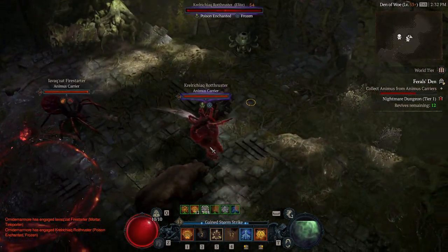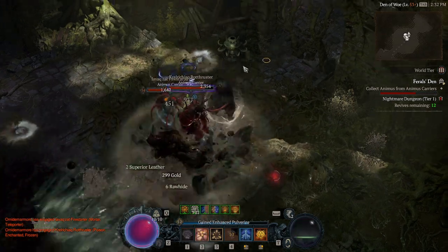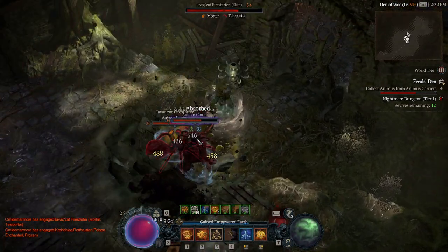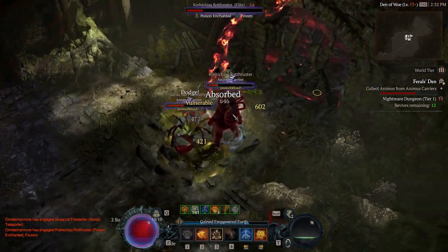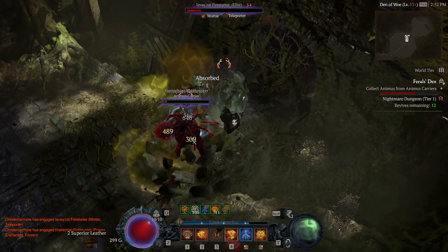Clearing the Pharaoh's Den dungeon can be a little annoying. There are a lot of elites you have to kill to collect their essences. Remember, after you kill them you have to collect the little glowing orbs off the floor so you can progress through the first part of the dungeon.